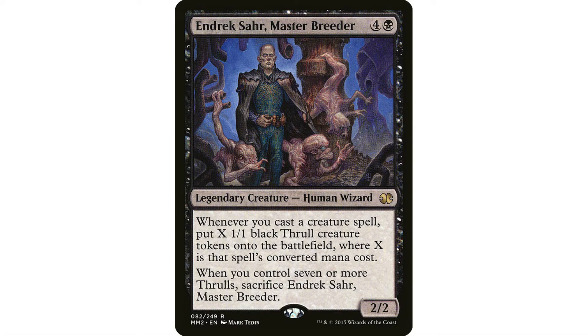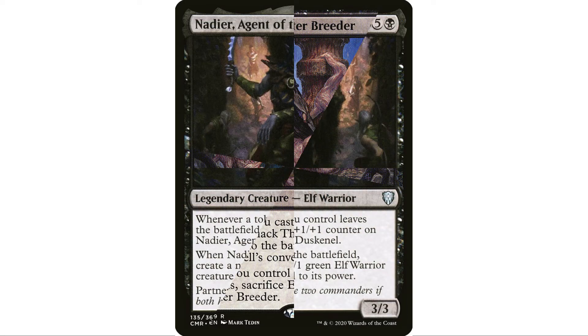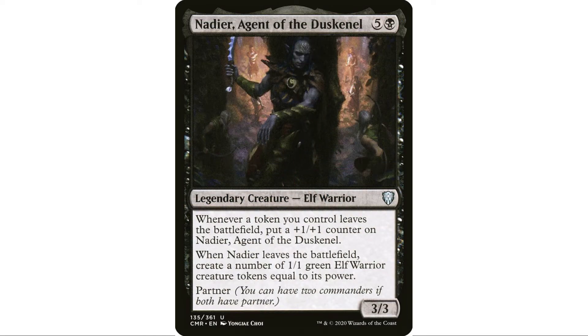Endrekh Sahr is super fantastic, especially when you're sacrificing tokens. Every time you cast a creature you create thrall tokens, then you can immediately sack three of them to Keskit without going over seven. Nadir is also here — I've gushed about him a lot. He fits in so many decks. We're sacrificing lots of tokens so he'll get big, then we can sacrifice him to make more tokens.